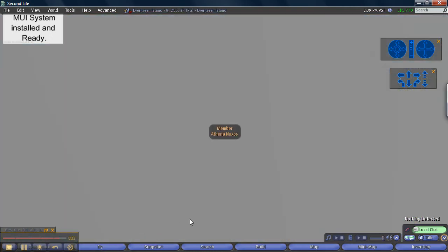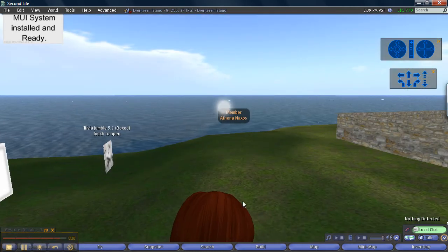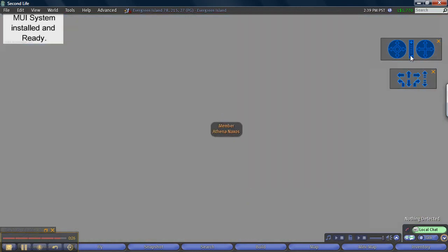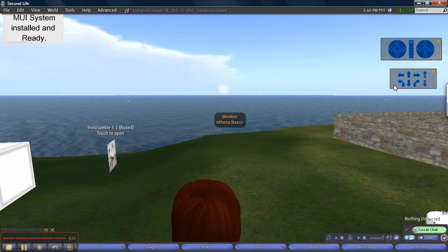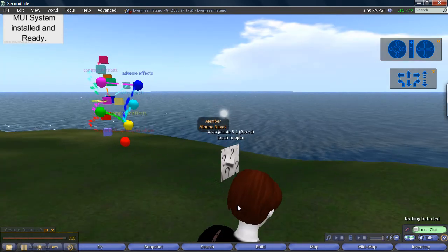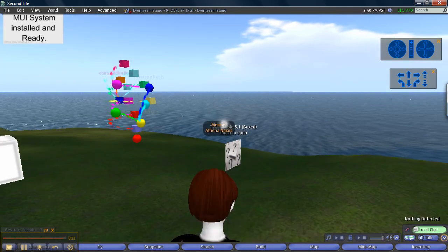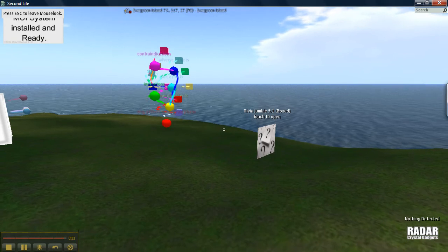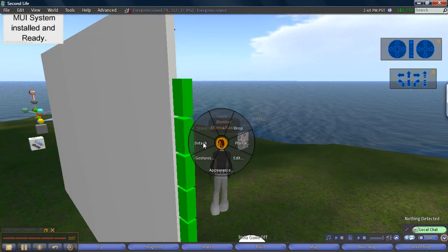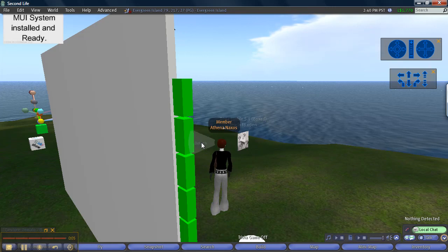Let me go back down to the ground and show you that. So if you don't like your hair, come on Athena, let's get in the camera here. Quickly, we're running out of time. I'm going to right click on the hair if you don't like it and put it back in my inventory. Here she is. Right click, detach, and now I'm bald again and I can put on anything I want.